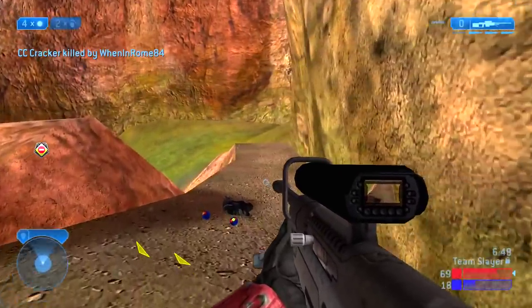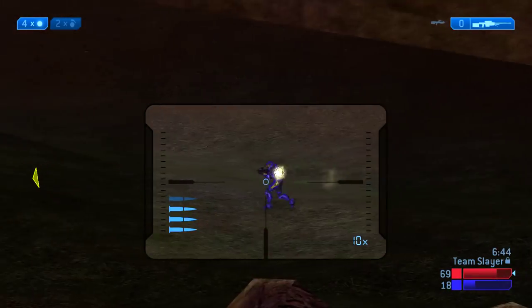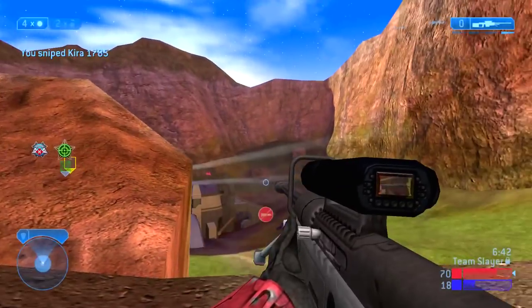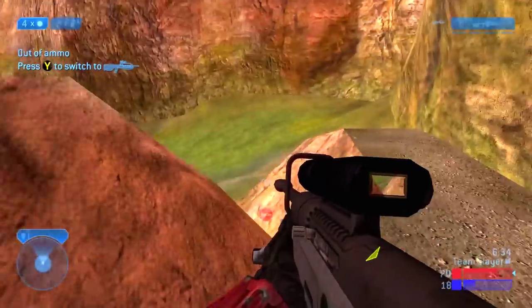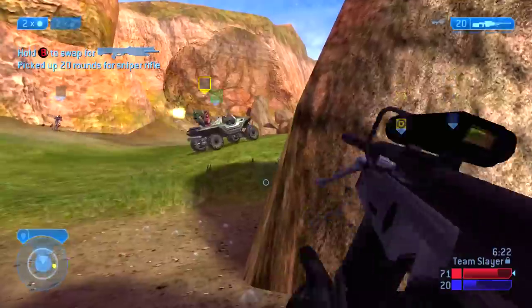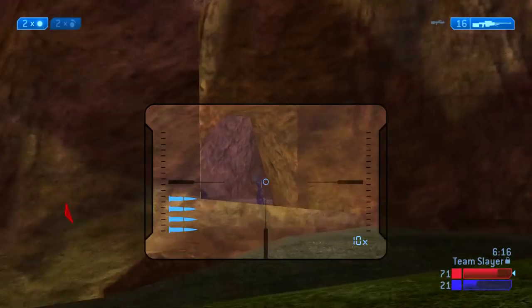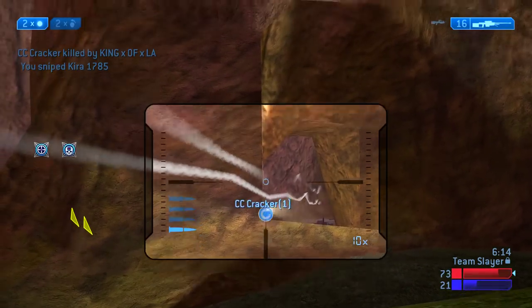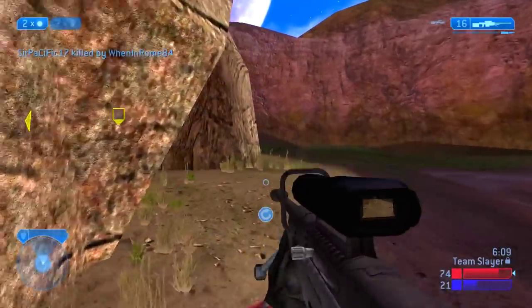I get the warthog gunner out of his vehicle and pick up another vehicle assist — interesting that I get a vehicle assist on someone who was just the gunner. I get the Sharpshooter medal right here for 10 sniper rifle kills without dying, though I may have had even more kills at this point. I run back to the rocks to restock sniper rifle ammo, then use it to clean up players in the ridge cave.